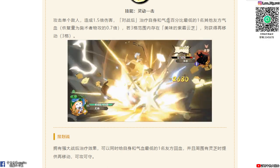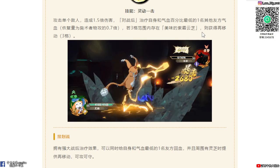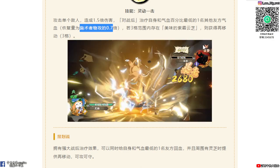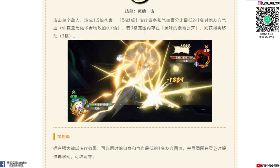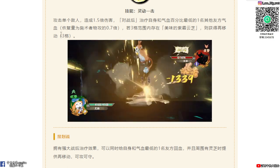再來是靈動一擊，也是單體招式，造成1.5倍的傷害。對戰之後可以治療自身和氣血百分比最低的一名友方氣血，是四數的物攻的0.7倍，就有點像那個李逍遙的預見數。那三個範圍鏈如果存在雲雲之的話，可以獲得再移動三格，哇還蠻強的耶，那我會抽。